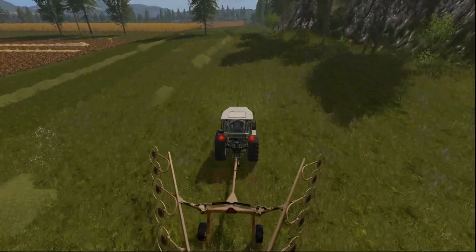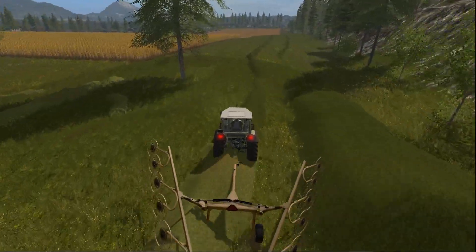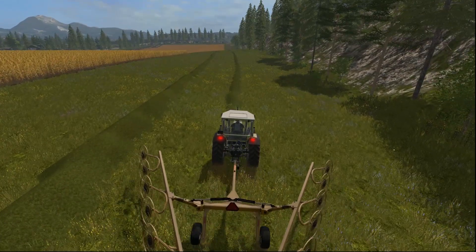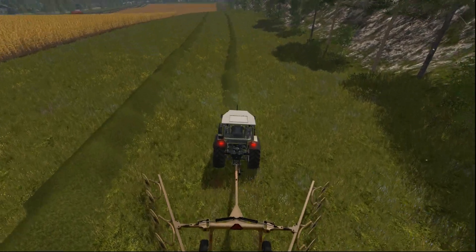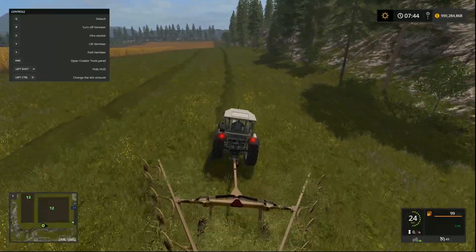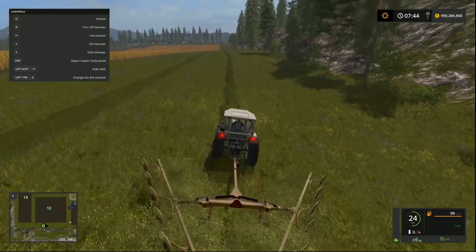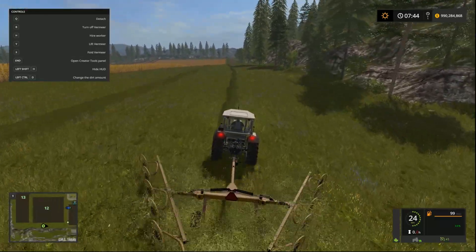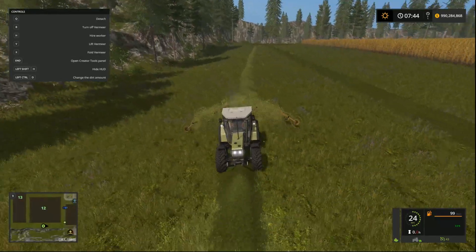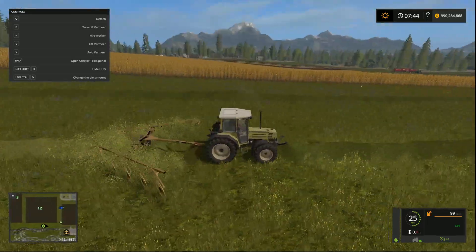There's some grass ready to go. Press V to lower, V to turn on, and away we go at 25 kilometers an hour. Bringing up the HUD, the Hurleman is quite happily charging along at 25 kilometers an hour, and we are teddering and windrowing to our heart's content. Works as expected — fantastic.